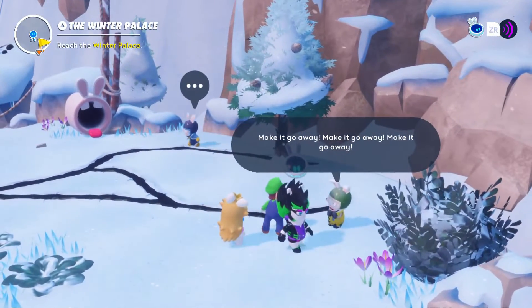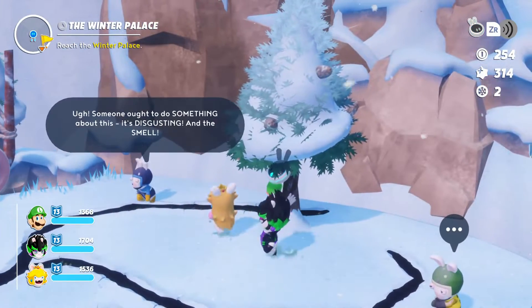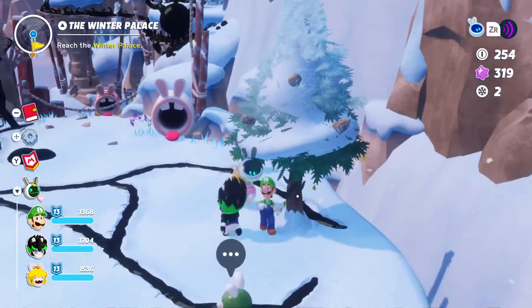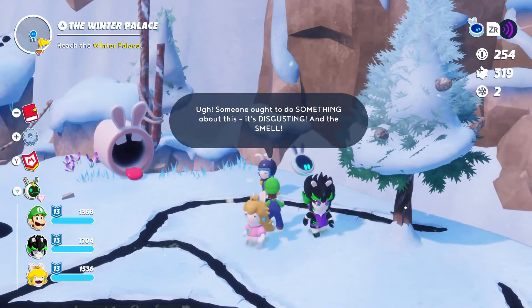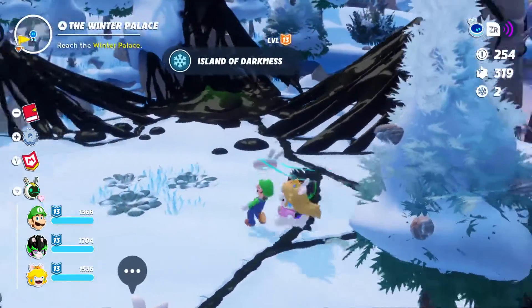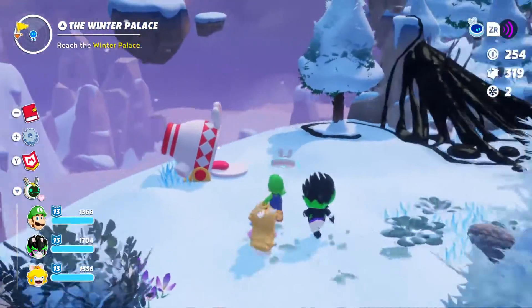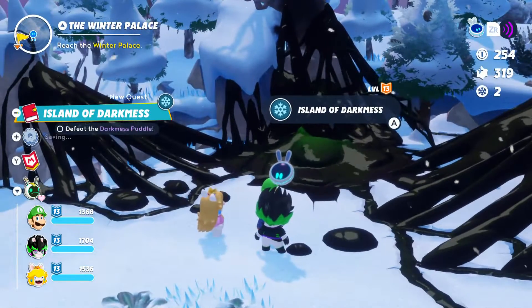Talking to this rabbit up here - 'Make it go away, make it go away!' What are you talking about? 'Someone ought to do something about this - it's disgusting and the smell!' They're talking about this Dartmiss Puddle. We have to go and defeat the Dartmiss Puddle - that's what we've got to do.